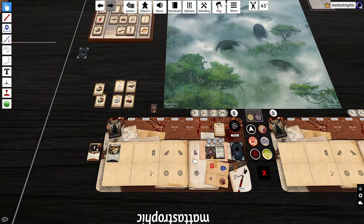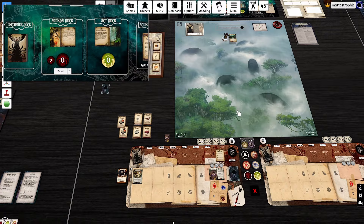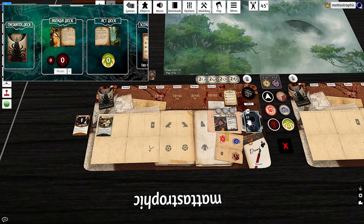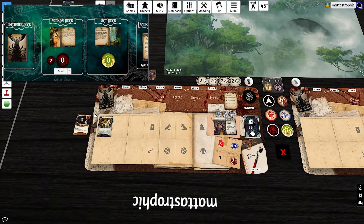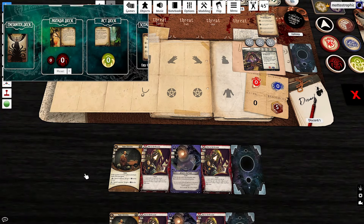We're playing The Untamed Wilds with everything set up. We have our chaos bag with just two skulls and a minus five — pretty nasty. Let's get started by drawing our opening hand. Hope it's good!